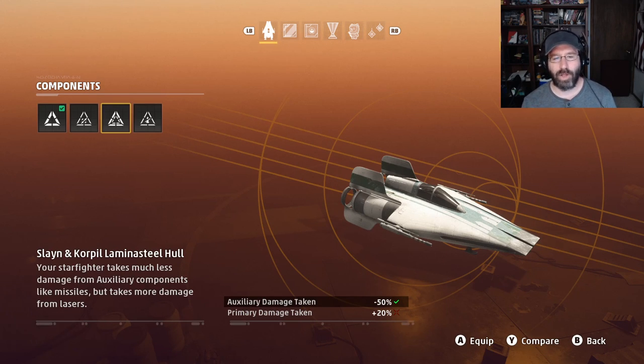The lamina steel hull would be a good choice if it was the other way around. It reduces auxiliary damage from missiles and increases primary damage taken. It's fairly easy to get rid of missiles — you can dodge them, evade them, or use countermeasures — so lowering that missile damage isn't a big deal. Most of your damage is going to come from direct blaster fire, and in this case we're increasing that vulnerability. So this really doesn't help us at all. It's not a good choice for the A-Wing in either build.